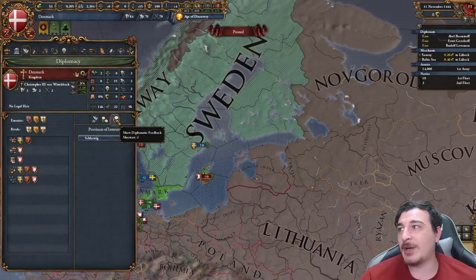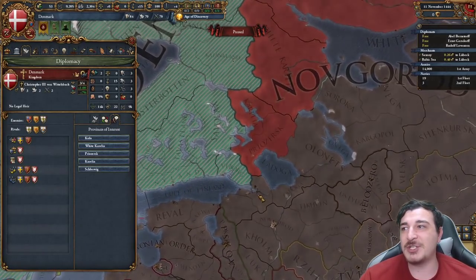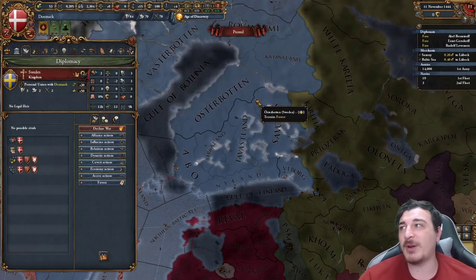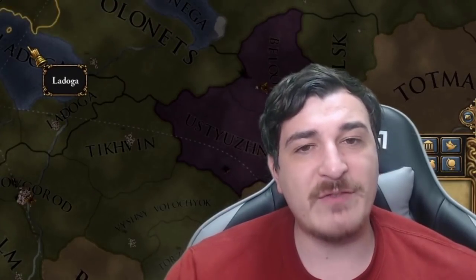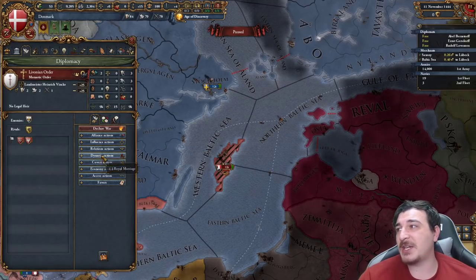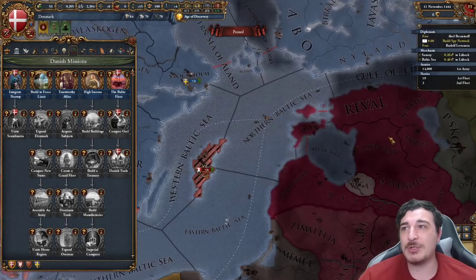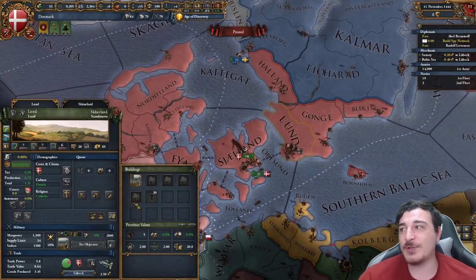In order to do that, we're going to right-click on our nation, go to diplomatic feedback, and get all of the provinces adjacent to the Swedish border as provinces of vital interest. This way, our PU member Sweden is going to start getting claims on these provinces. Once we have these claims, we can attack Novgorod ourselves. Our main focus, however, is going to be the Livonian Order — we can start getting a claim on them, and you can get permanent claims on Ossil and Estonia once you have 90% of your naval force limits.